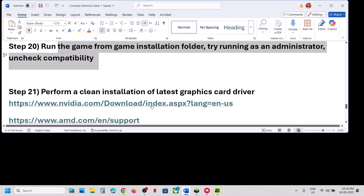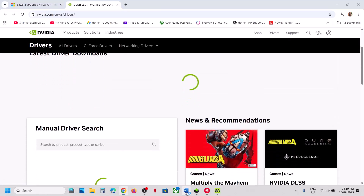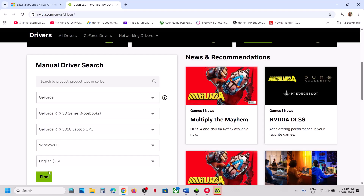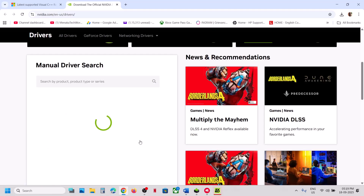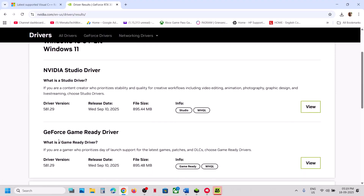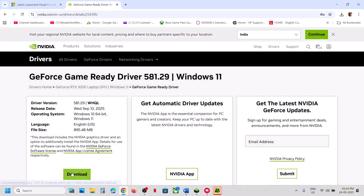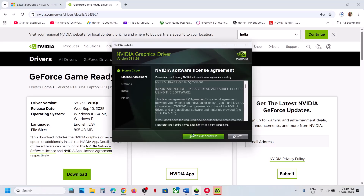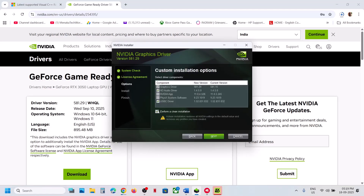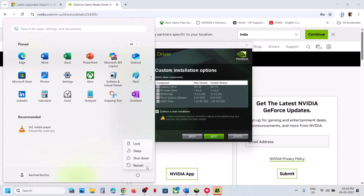The next step is to perform a clean installation of your graphics card driver. If you have an Nvidia card, go to the Nvidia website; for AMD, go to the AMD website. Select your graphics card and operating system, click Find, and download the latest GeForce Game Ready Driver. Run the exe, click Agree and Continue, select the Custom option, click Next, check the box for 'Perform a clean installation', click Next. After the clean installation, restart your computer.